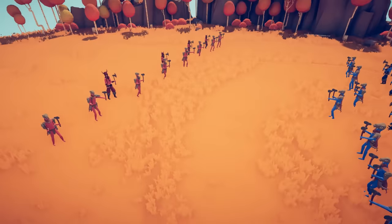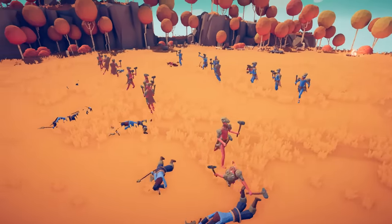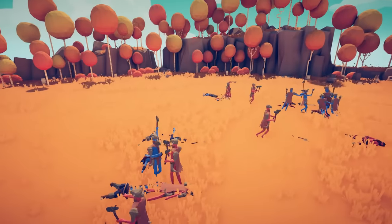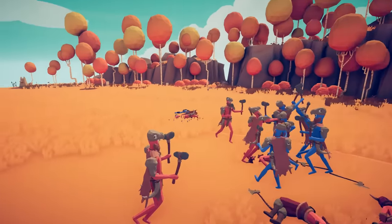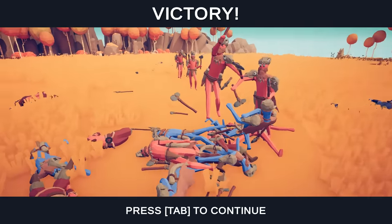I opted for a different strategy and went pretty much all in on the chieftains because they're the melee specialists. I'm hoping they would distract their chieftains long enough, because we need a win. In order to win we have to kill more of the enemies than they kill of us. This is gonna be kind of tricky. Oh my god - that one looked like we absolutely just wrecked it!